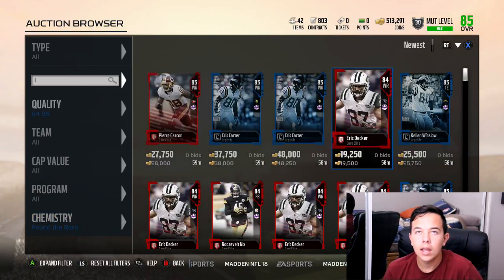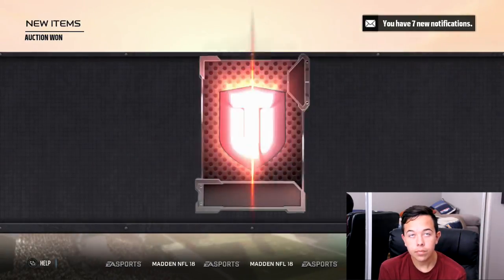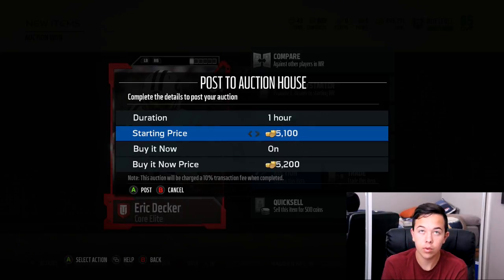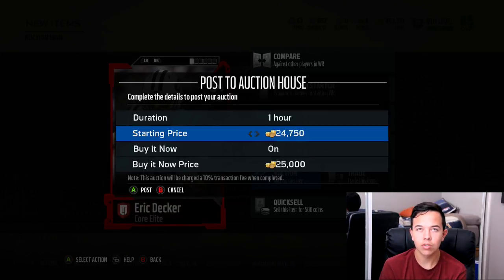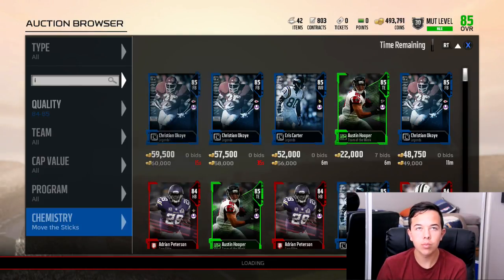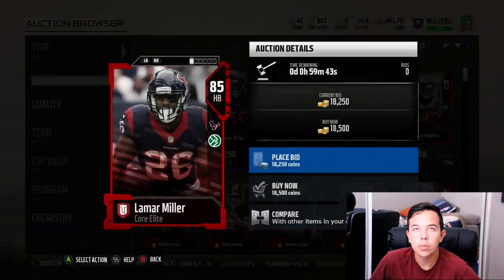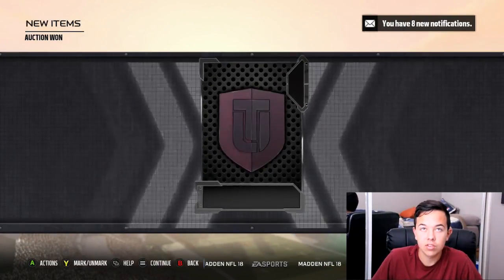19,500 — I'll buy it, why not. If you have 100,000 coins, you want to look for the bigger snipes, because you want to be making about 2K at least on each one — so when you've used all your coins, you make like 10K. I think I'll go for about one more round of this. 18,500 — boom, that's easy coins. I know for sure Lamar Miller will sell for 23,750, because that's actually someone that people want to use.